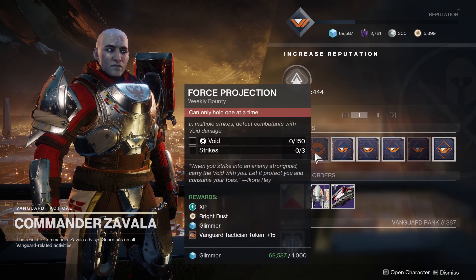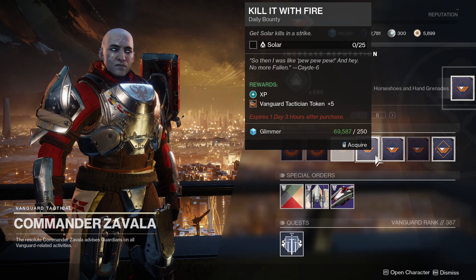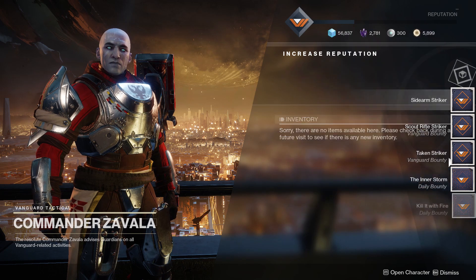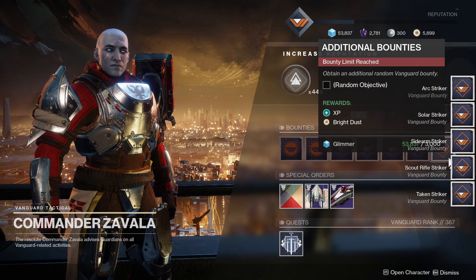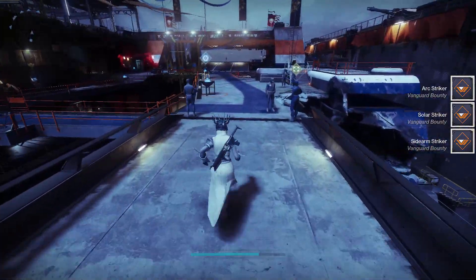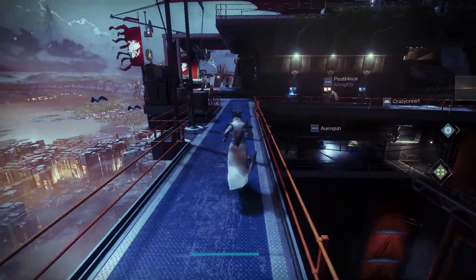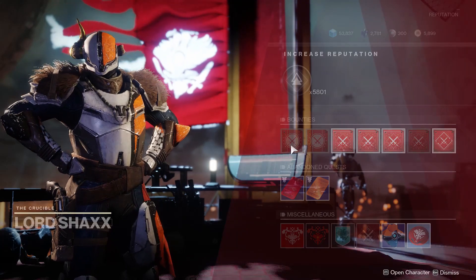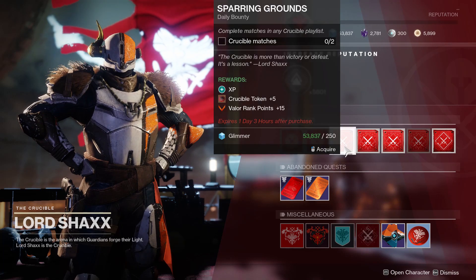They give you 200 bright dust a piece — not 2000, sadly. So you can get a total of 1200 bright dust a week from weekly bounties per character, or 3600 bright dust if you have three characters, which will get you over halfway to that sick bundle you want.